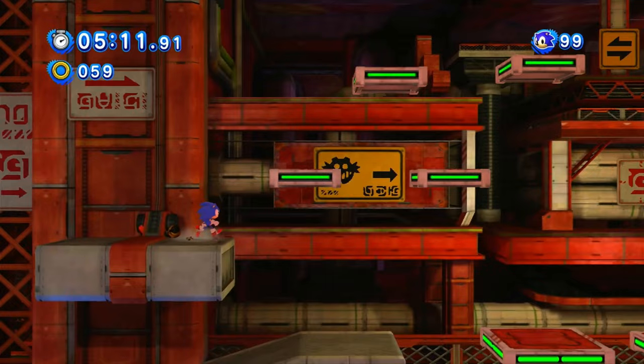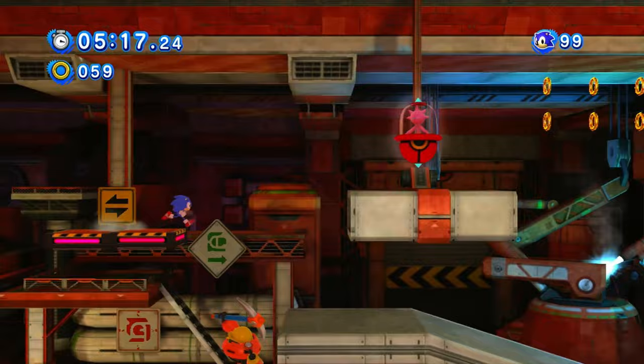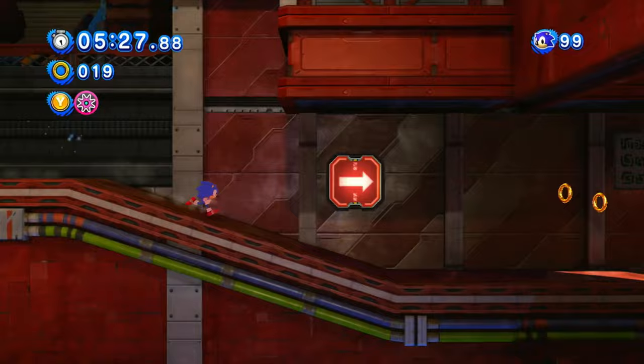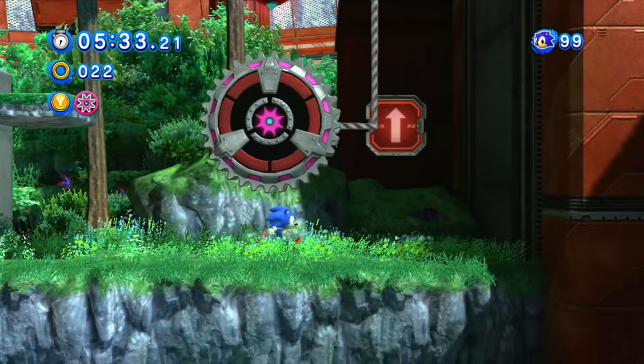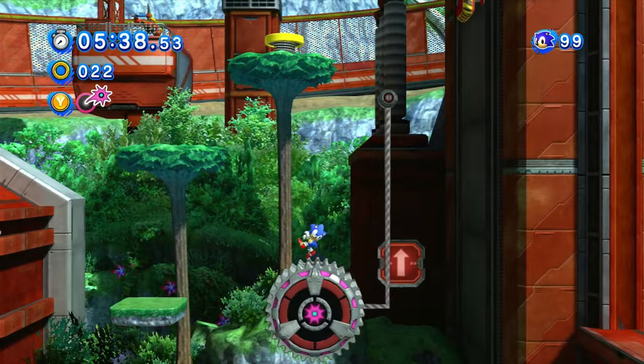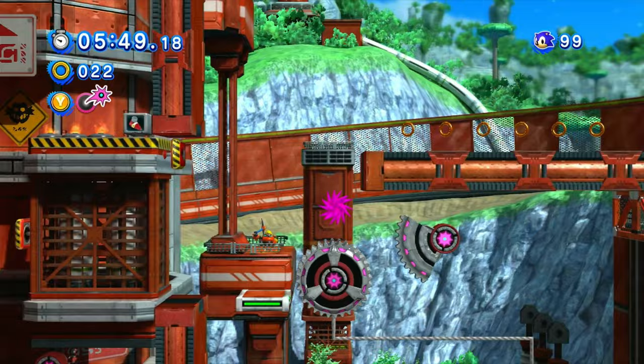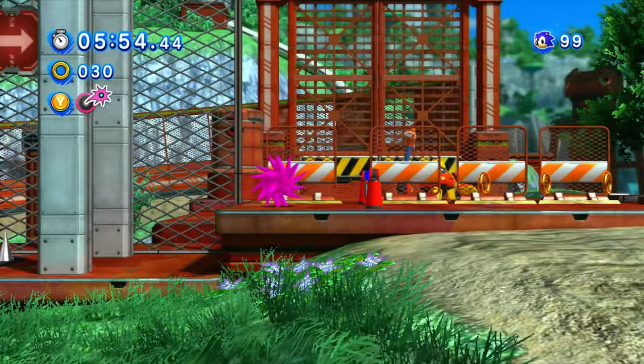That's a fun little bit of platforms. Grab another pink spike. Now here's where it gets annoying, because you basically need to platform on these pink spike thingabajigs. There's the switch — you have to kind of do that sometimes, and believe me it can very quickly get on your nerves. Especially when you fall off the things, because remember it is timed.